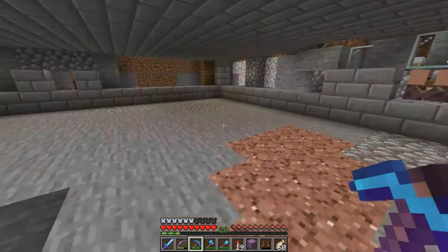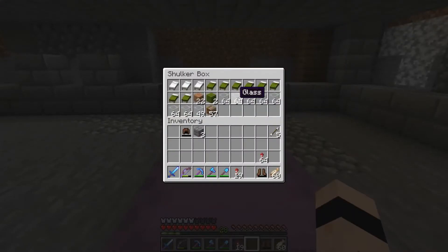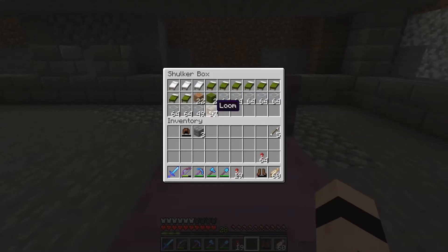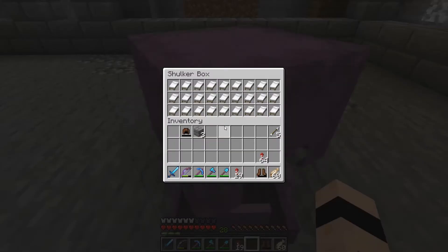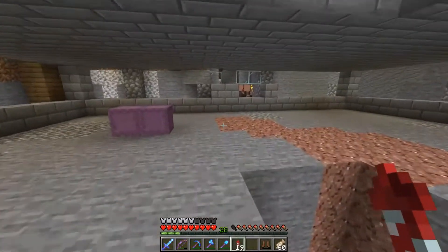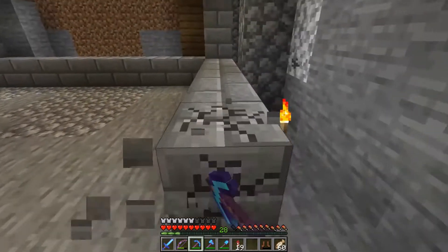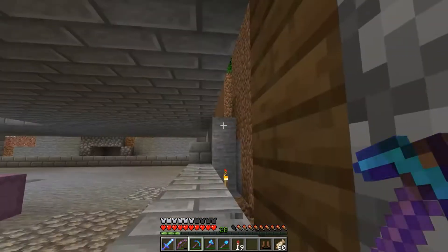So let's grab some resources. I've got some bits in these shulker boxes - we've got a load of glass and loads of beds. We've also got some looms, because that's the workstation of choice - they're just really quite cheap to make. Then we've got a load of beds in there too. I need to get some more building blocks. So what I'm going to do first is break these to give us more room to work with.